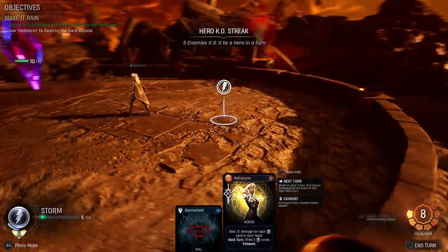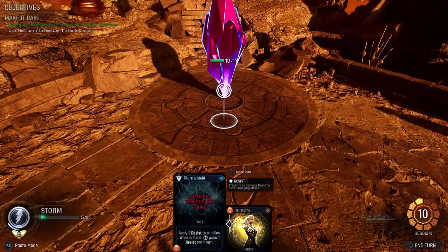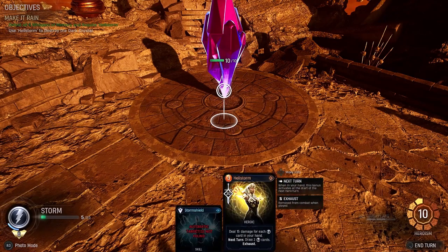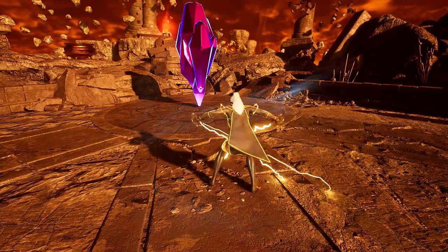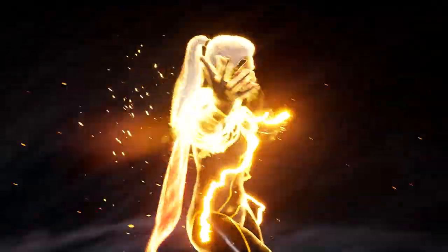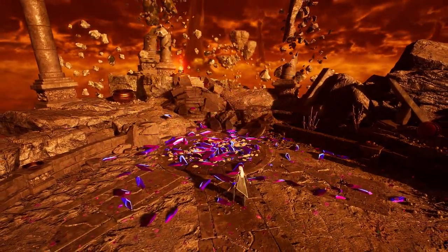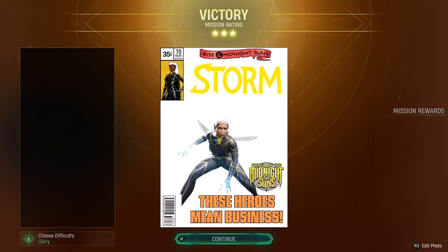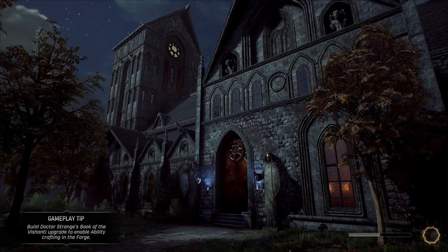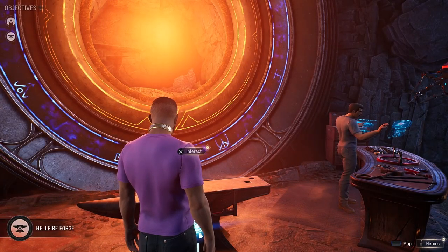And now we get the Hellstorm ability — deal 15 damage for each card in your hand, next turn draw two cards, exhaust. So there's two cards. Obviously you've got the Storm shield, which is why you need to keep it in there. If we did it, let's have a look at the animation. Pretty sweet animation if I do say so myself. There's Hellstorm — 183 damage for each card. We also get the midnight sun skin. So there we have it — there is the Make It Rain slash Hellstorm challenge made easy. Please like, comment, subscribe, all the good stuff. It really does help me out. There'll be some more Marvel Snap content coming shortly — I'll see you all in the next one.